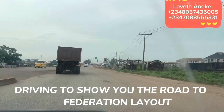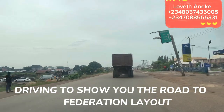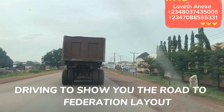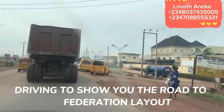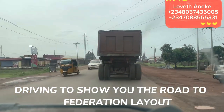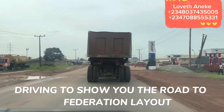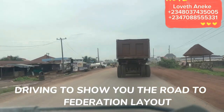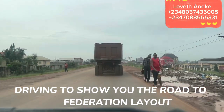We've passed under the flyover — if you had taken the flyover you'd be going to the airport. Now by the right you'll see Free World Hotel, and this area here is called New Heaven Extension. For those of you who've been away from Enugu for a long time and wonder where New Heaven Extension is — this is it, on your right hand side.